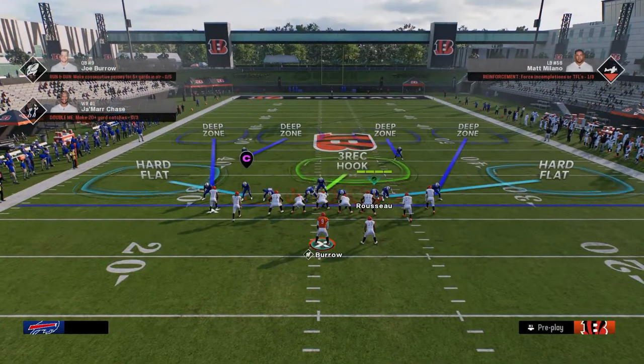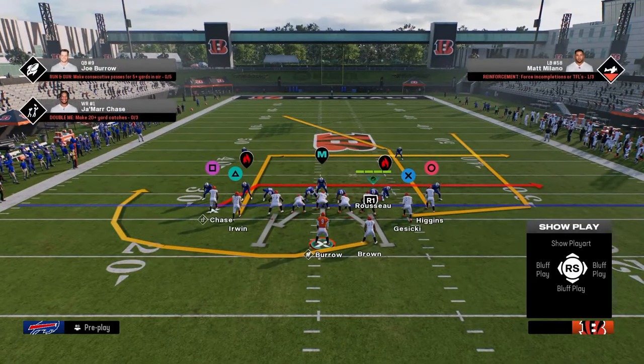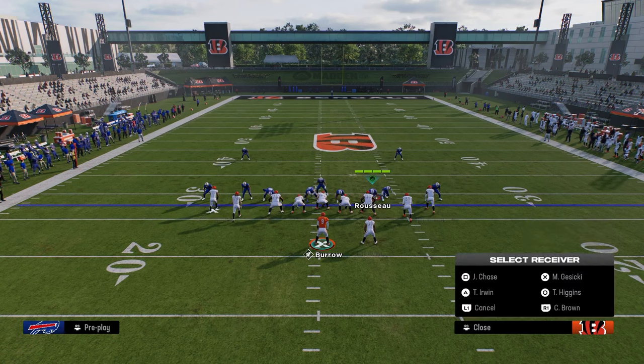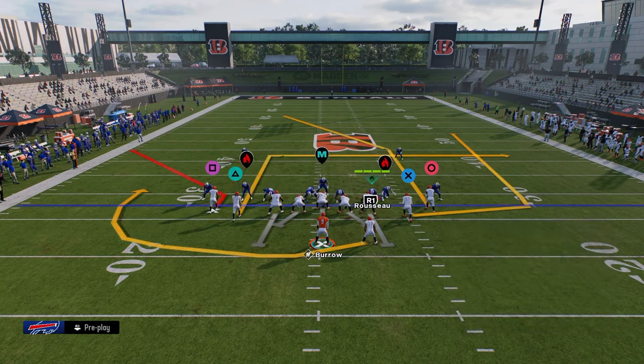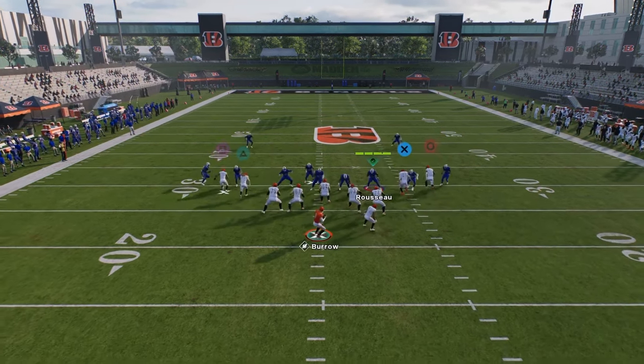We're going to look at this drive post. What you're going to see here — T. Higgins has low-key been absolutely terrible for me — but you have this deep post. All we're going to do is take Jamar Chase, put him on a corner route on the left side. You can stem it if you want, but the main thing we're looking for is for this deep post to bomb coverage.